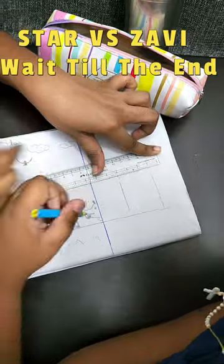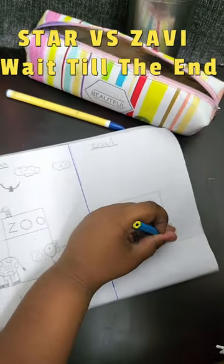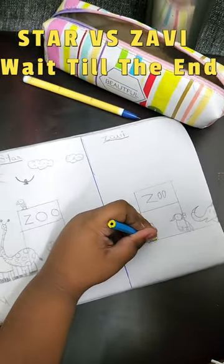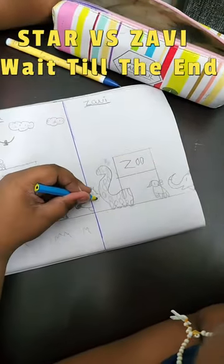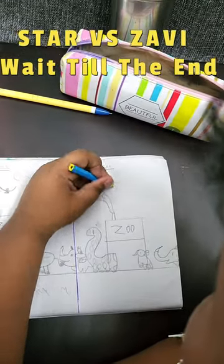Star is going to make his zoo as a mini-zoo. He's also making his animals, making his zoo a little different, but also making it a lot better. Along the way, he's making his zoo as a star. So he's copying birds, clouds, sun, grass, etc.